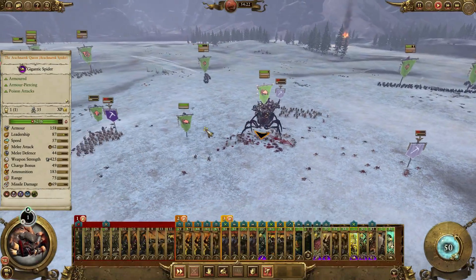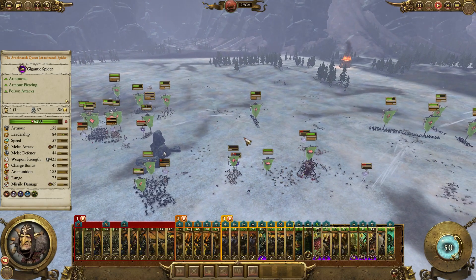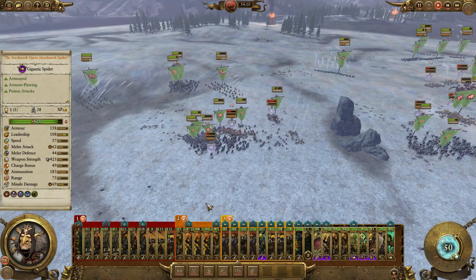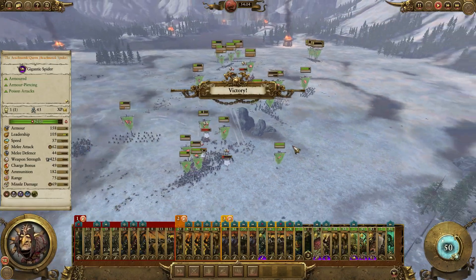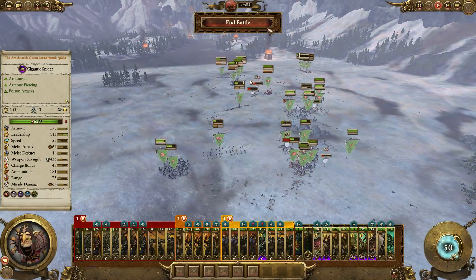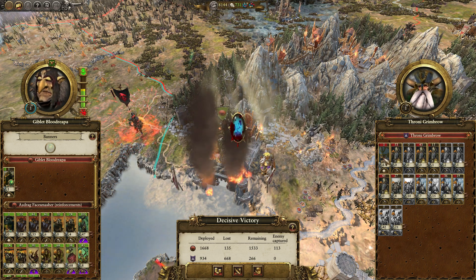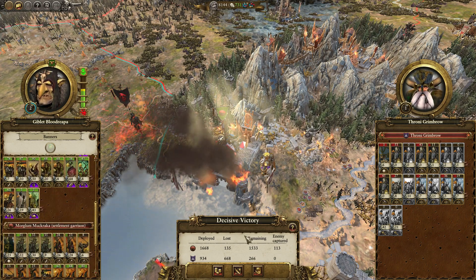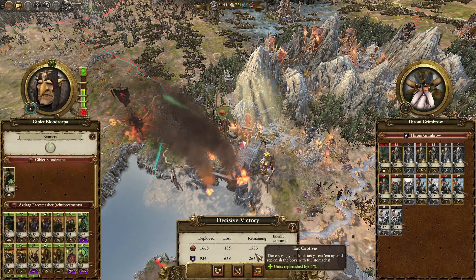She can spawn units — I forgot. We're breaking them almost everywhere. Now we just need to break the lord — and we did. And we won. We won't run them down of course, so they do get to go away. That is the end of Rony Grimground — I guess he lives. We took minimal losses. We actually took more losses on the good army rather than the garrison army — that's what happens.